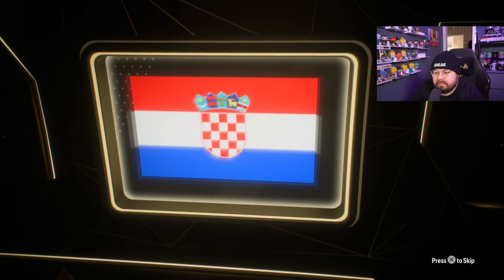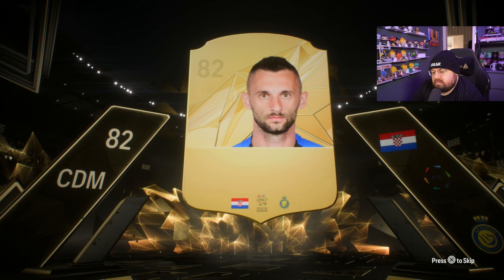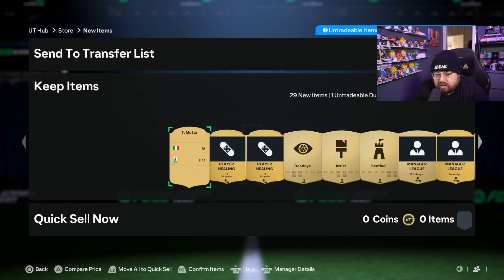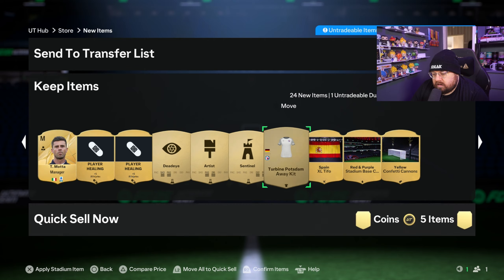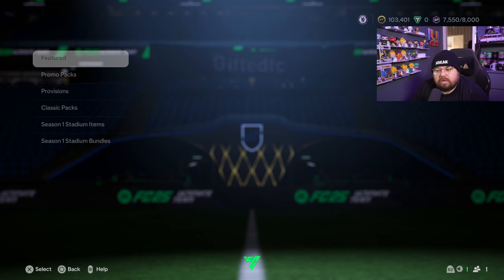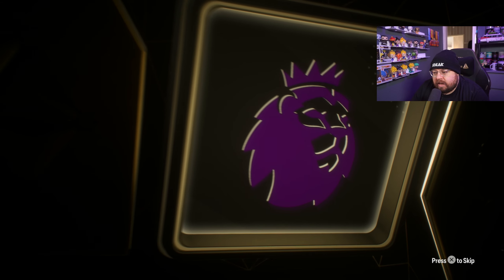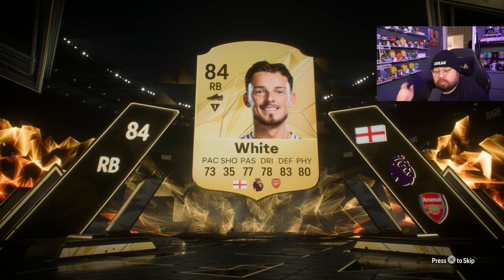Mega Pack - no walkout or anything, CDM Croatia, Saudi League Al Nassr player, 82-rated - nothing great. Then the Rare Mega Pack - come on, anything! Right back, English Premier League - Ben White! We wanted a right back, we needed a right back, so that is a perfect pull.